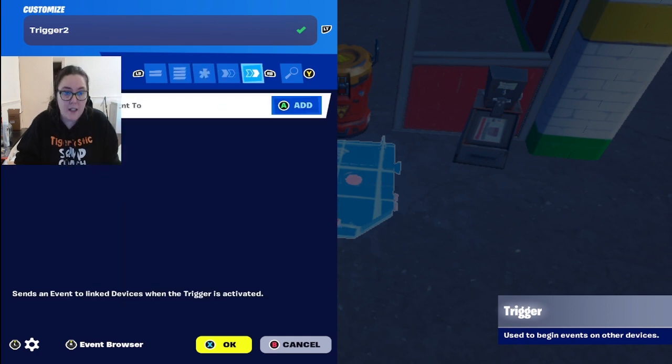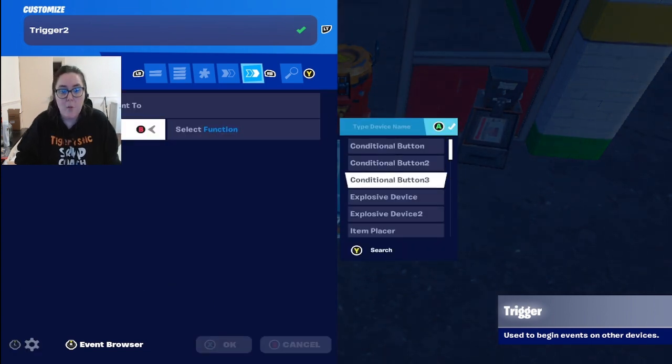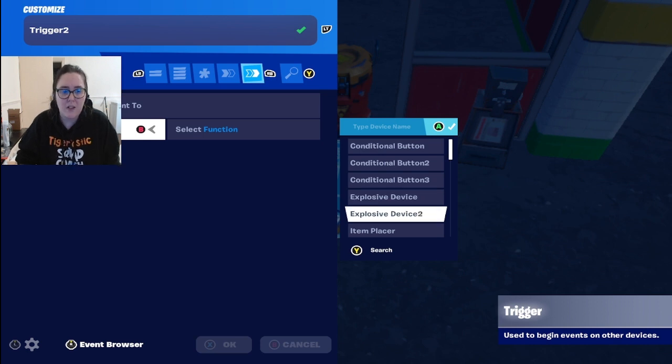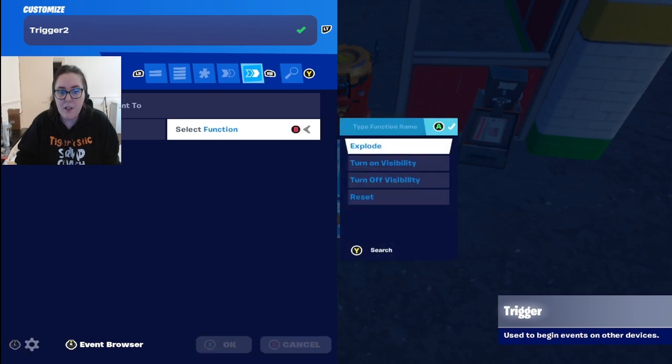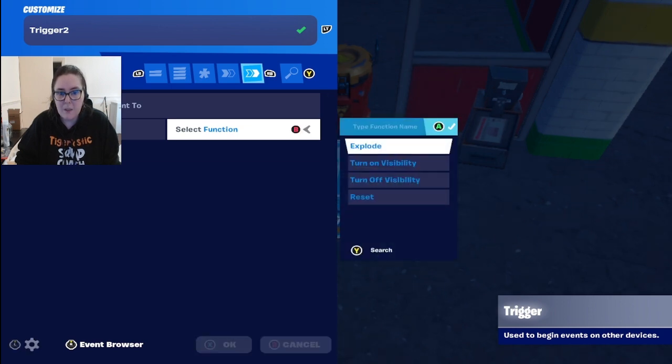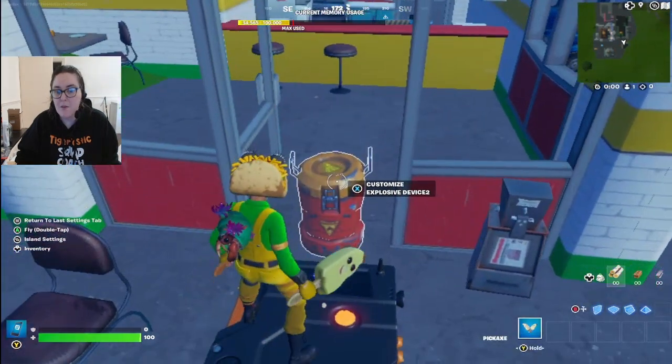Scroll along to 'on triggered send event to' — that's what we want. Select the device and go down to the explosive device, because that's the one in front of me. Then select the function 'explode' — so boom! Now we need to go into the explosive device settings to link them both together.